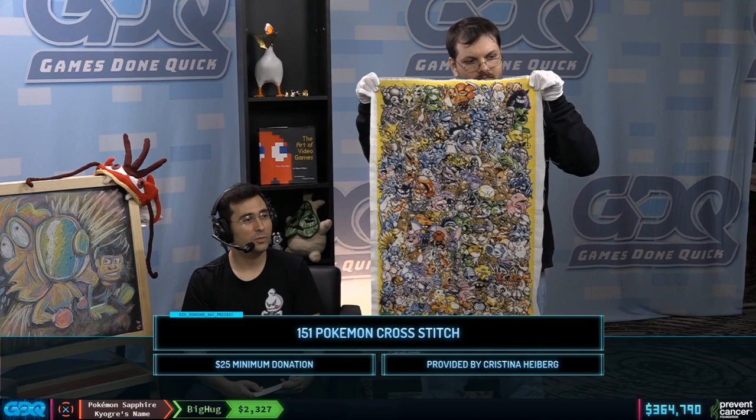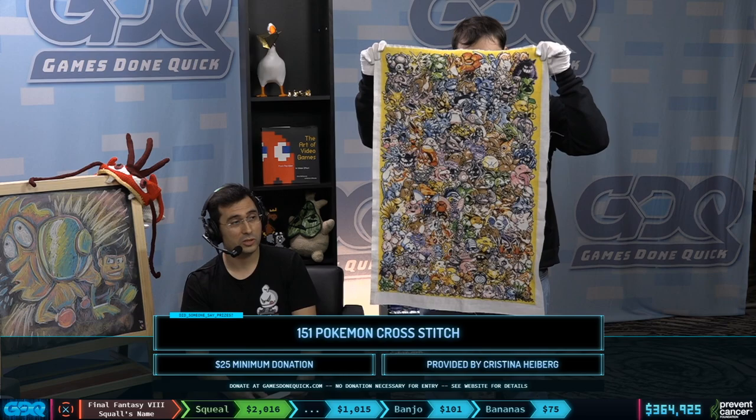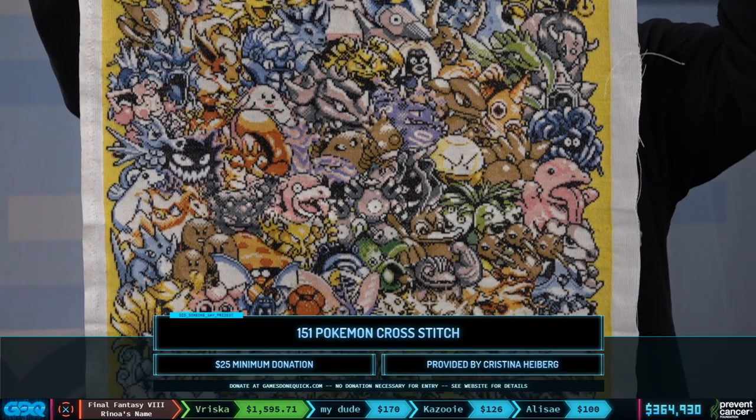We're running out of time here, but before we get to Pokemon Sapphire, I want to talk about one of the prizes. We have this lovely Pokemon cross-stitch with all the Gen 1 Pokemon represented, provided by Christina Heiberg. This is a $25 minimum donation during any part of the Pokemon Sapphire run — $25 or more could give you a chance to win this. You can see all the detail that went into it — it's a beautiful piece. So donate during the coming run and you could win that.